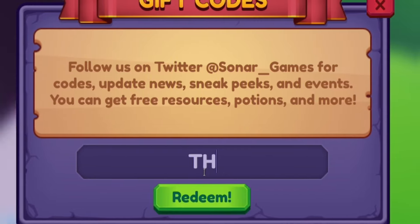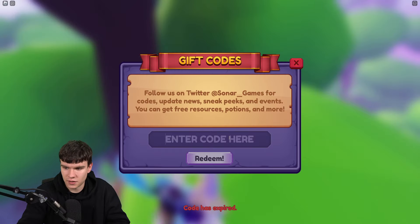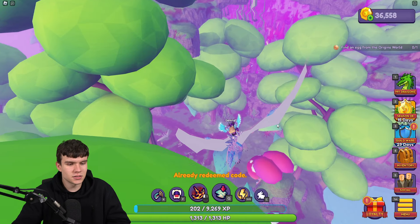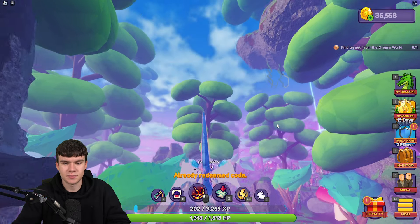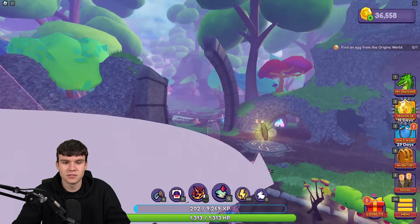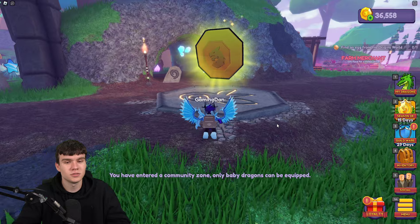Finally, we'll try the code THANKS — is this one still working? Let's try it out. Nevermind, it's expired. We'll end on a working code — shame on me. And boom, as you can see at the bottom, I've already redeemed that code. I think that's going to be it for the video here in Dragon Adventures. As always, whenever this game updates or releases new working codes, I'll be making sure to make new videos, so stay tuned. I hope you all enjoyed this video — if you did, make sure to like and subscribe to show some support.